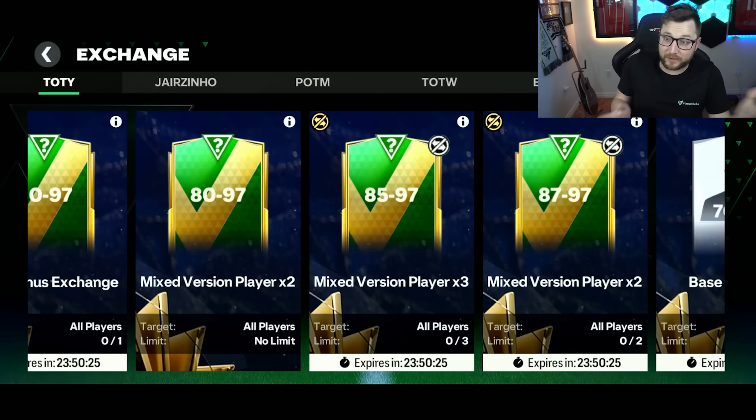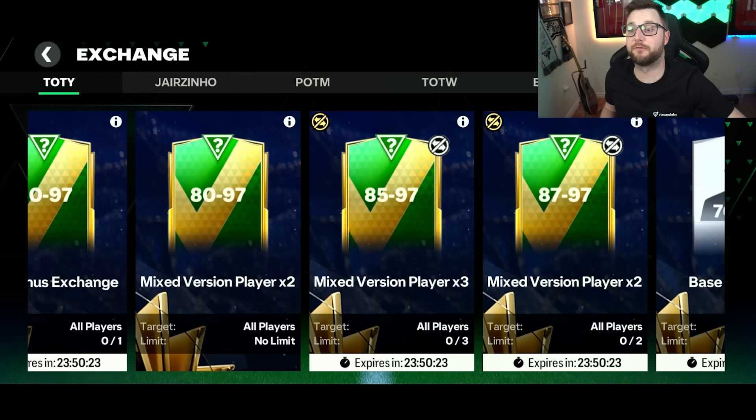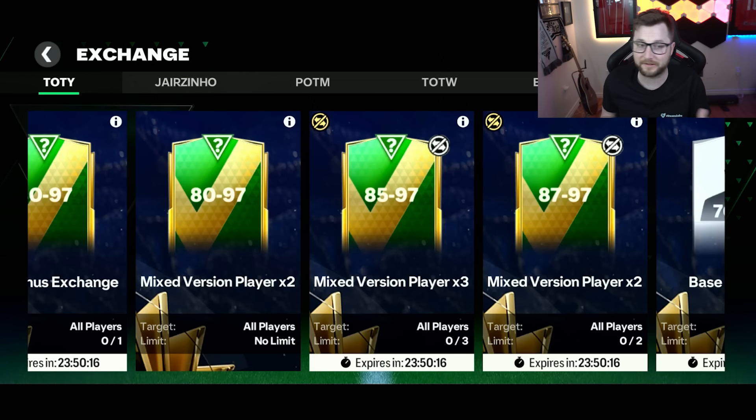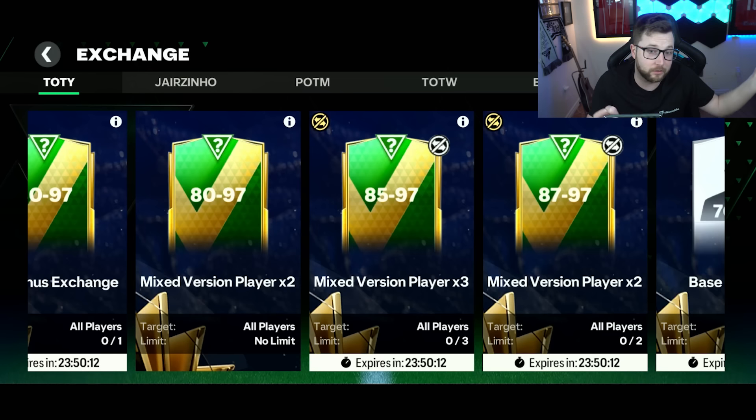What's up, welcome back to another video. So we got what I'm not sure is a brand new exchange, but one I don't remember seeing before. It's the 87 and 97 mixed version player times two. It is un-auctionable, this exchange, but I feel like it's the first time I've seen it — you can correct me if I'm wrong — but either way, it looks like one that'll be interesting to open.